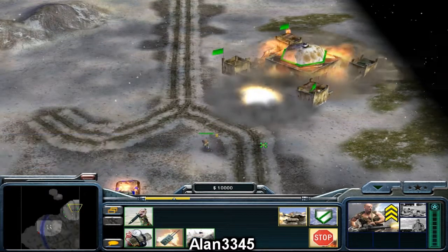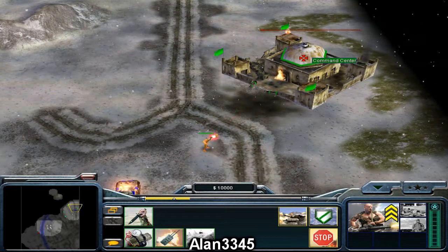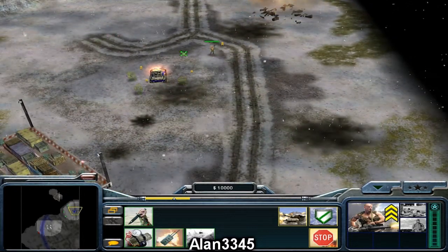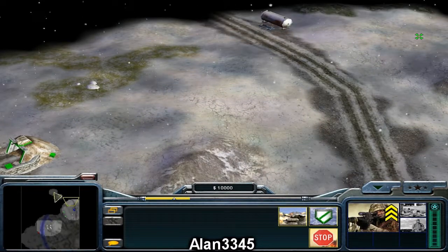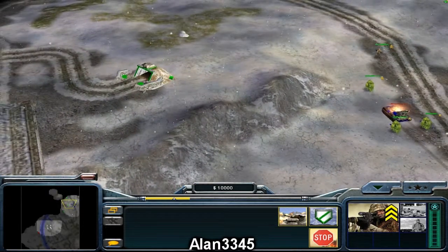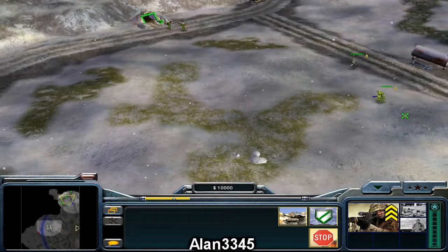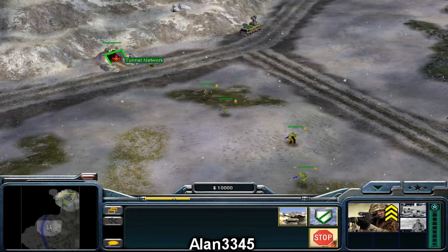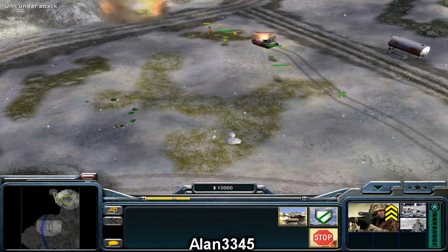That did some damage but it is a command center so it takes the most damage. We select all our remaining troops — not many left — and send them up. We encounter very little resistance up here: a couple of tunnel networks and one or two stinger sites. The first few missions aren't that difficult. We have to take out the radio cars because they can detect Colonel Burton, which means enemy tanks and stuff will actually see him.